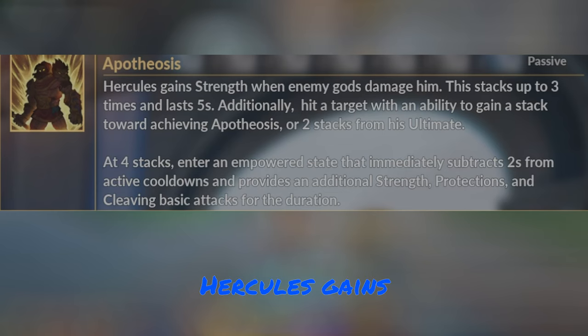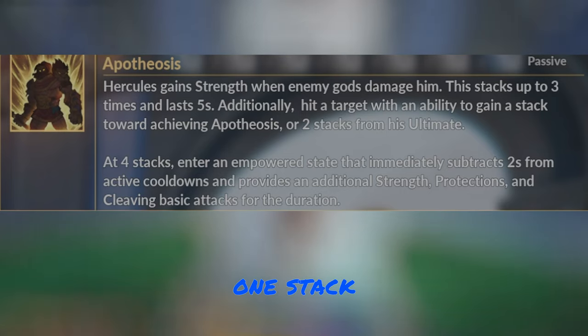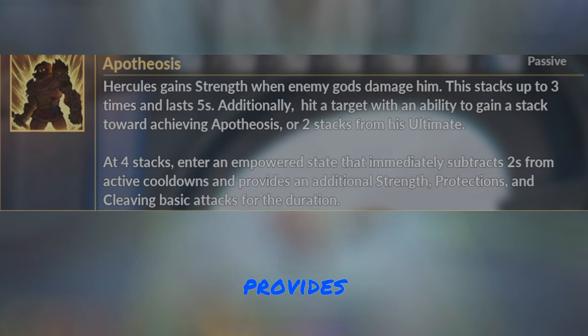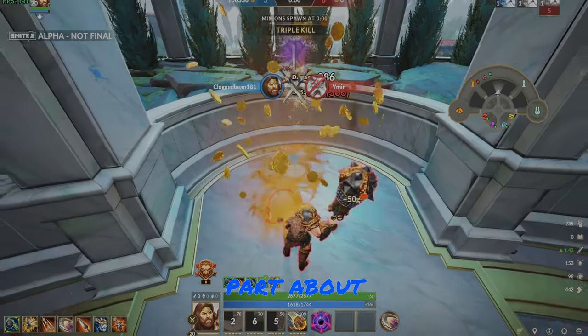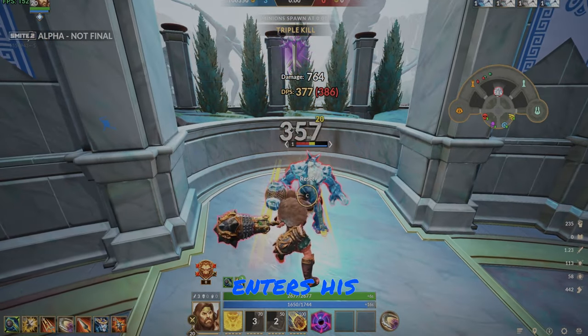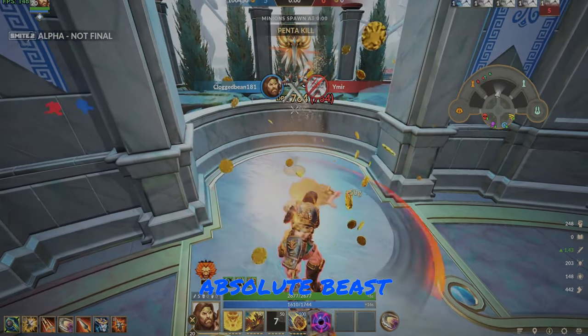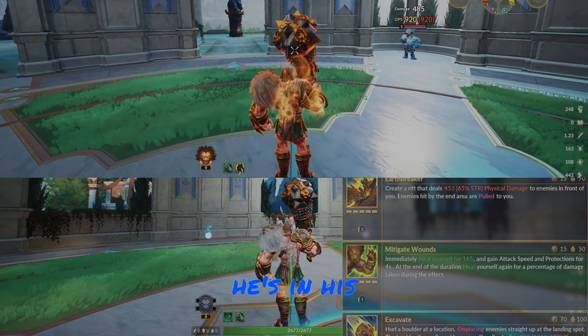His passive is Apotheosis. Hercules gains strength when he damages an enemy god, and this can stack up to three times in the last five seconds. Additionally, Hercules gains one stack of Apotheosis from his abilities and two stacks from his ultimate. At four stacks, Hercules is empowered, immediately subtracting two seconds from all of his cooldowns and providing additional strength, protection, and a cleaving basic attack. Once Hercules enters his empowered state, his character physically becomes bigger and you're just an absolute beast on the battleground.